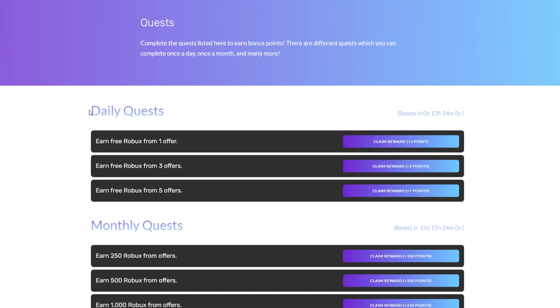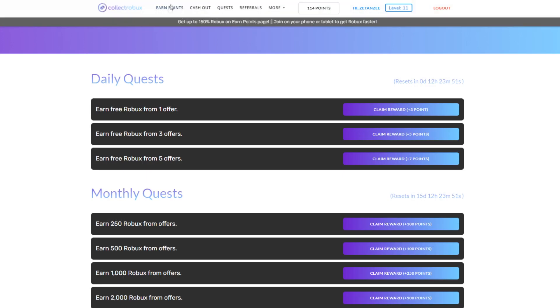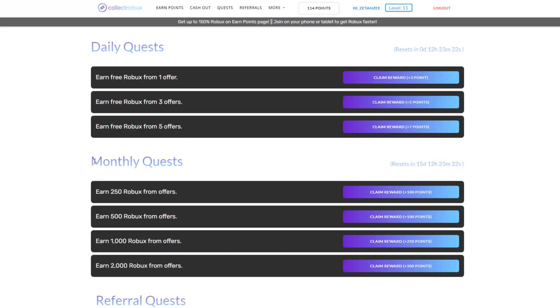On the Quest page you have daily quests and monthly quests. When you log in every day and earn Robux from different offers, you get bonus Robux. For example, if you did three offers you get 8 extra Robux for free — that's basically 33% extra value. Moving on, there are also monthly quests, which are really awesome: in a given month if you earn a certain amount of Robux, you get a ton of extra Robux on top.